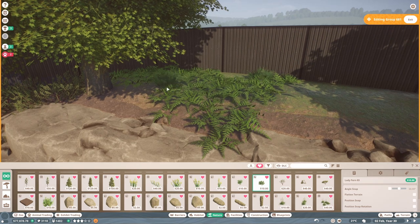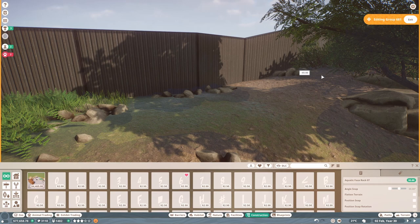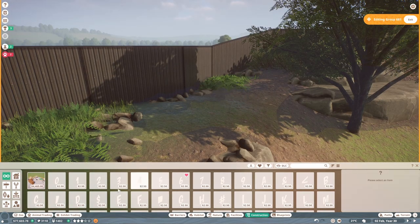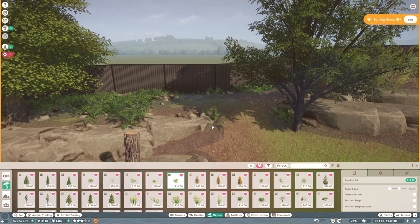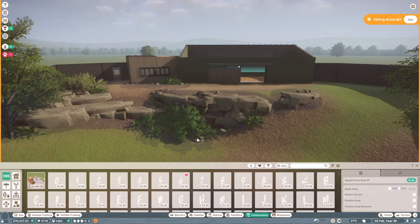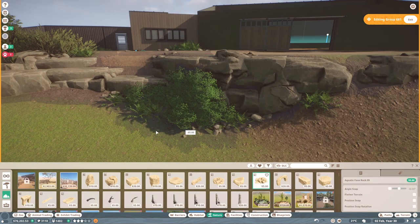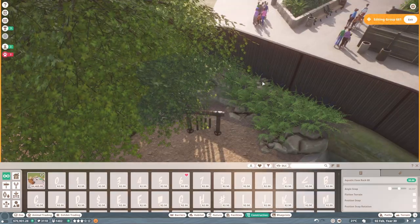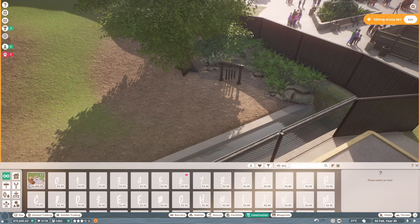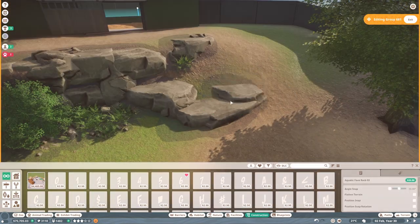I was also thinking of adding another animal within the other half of the sun bear's indoor enclosure. If you have any ideas for which animal you'd like to see there, let me know in the comments. I was thinking possibly orangutans — they would be really nice but I might have to extend the building a little bit more for them to fit, though that's completely possible and might actually help with the entrance of the building.